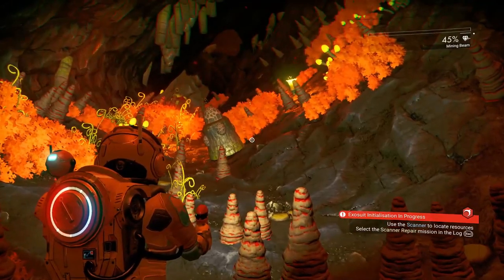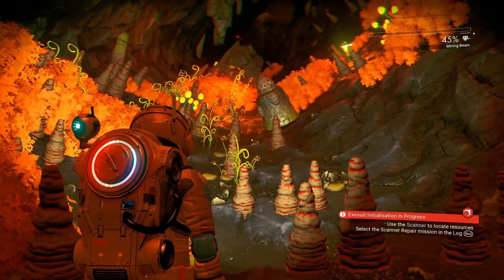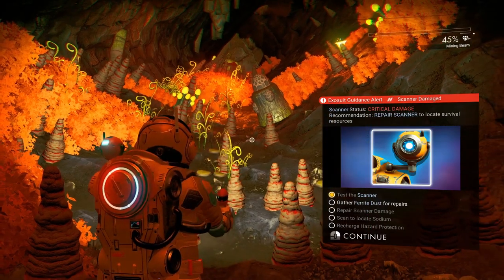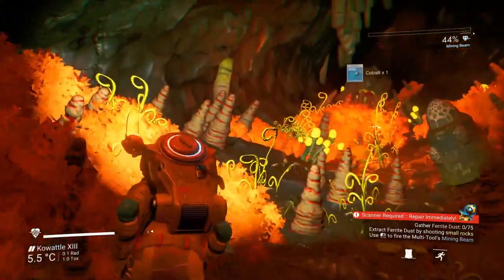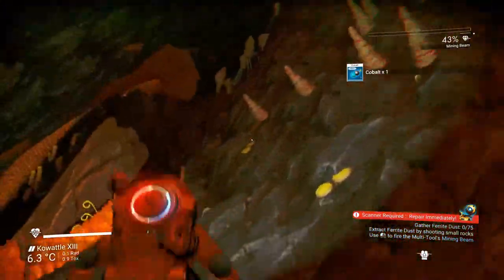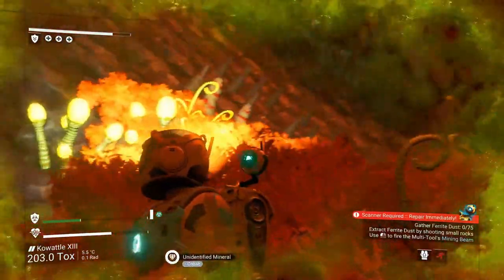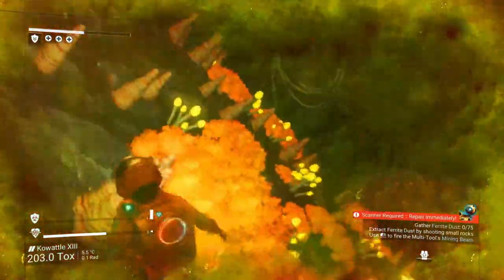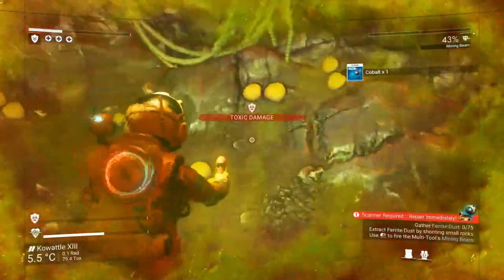I'm supposed to use the scanner to locate resources. Oh, it's broken. Surprise, surprise. All right, so we've got to gather ferrite. That's cobalt - that's not ferrite dust. I'm pretty sure all of this stuff is cobalt. Something hit me. What hit me? Because I could use the oxygen. Oh God, I'm dying. Yeah, so this is definitely harder.